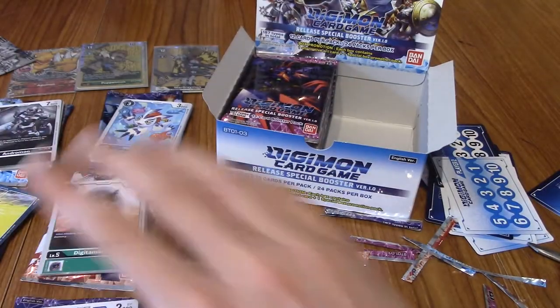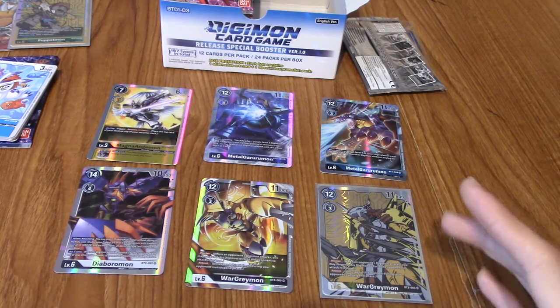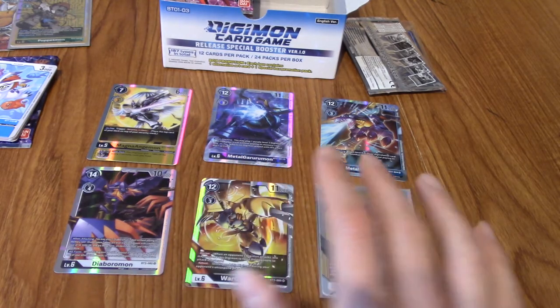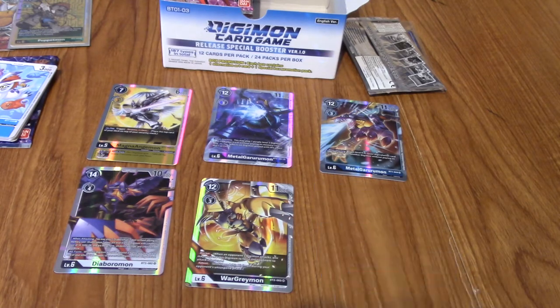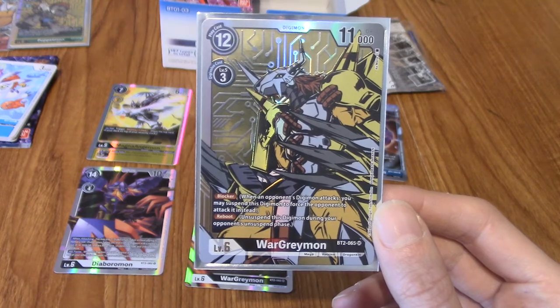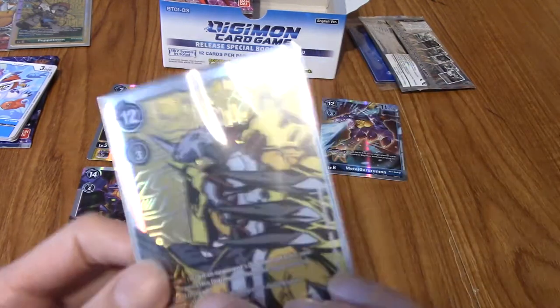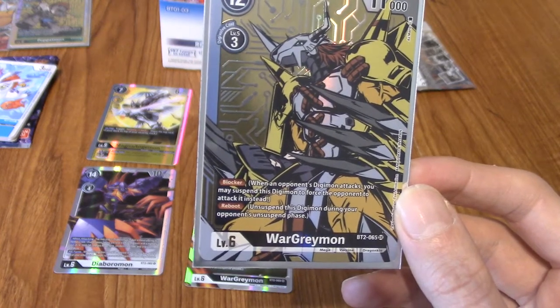I'm going to tidy up and I'll be right back. So I'm back — I've organised everything. I thought I'd end the episode by looking at the six SRs we pulled from this half. We opened 12 packs and pulled six SRs — that's incredibly good odds. There's Magna Angemon, the two Metal Garurumons, Diaboromon, and the two WarGreymons. Including this one — man, this is just the coolest one, hands down. Look at that. Thank you very much for watching. There is going to be a part two covering the second half of the booster box plus the box topper and special pack. Do stay tuned — it will be coming up very soon. Until next part, goodbye!